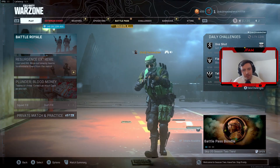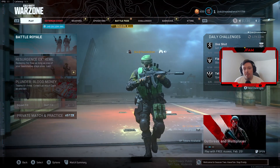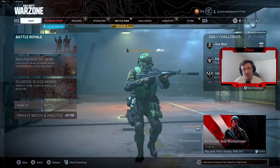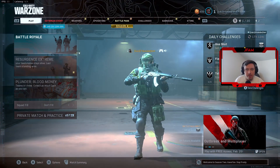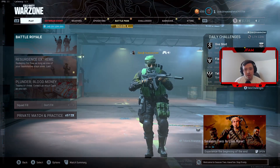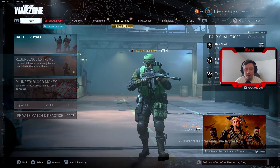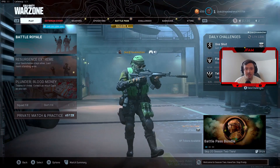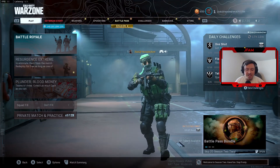Alright everybody, welcome back to another video. It is JFam and in today's video, I'm going to show you guys basically four new POIs or just kind of map changes and locations. The first one being at Dam. Obviously there's Shipwreck — you guys all know that, so I don't have to show you where that is. And there are three other nuclear missile silo locations that are secretly hidden throughout the map, and the last one is really amazing — it has tons of loot and tons of money. Let's get into it.